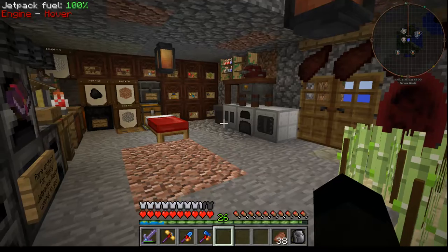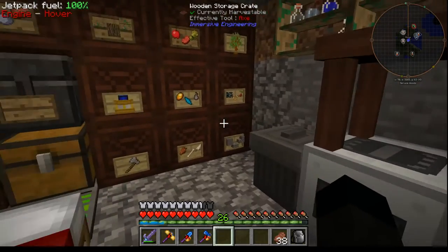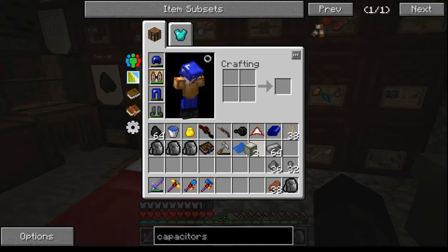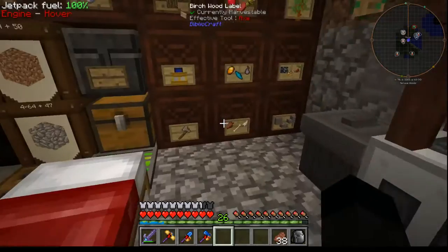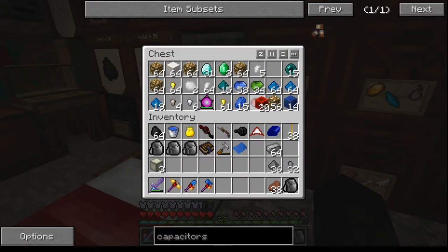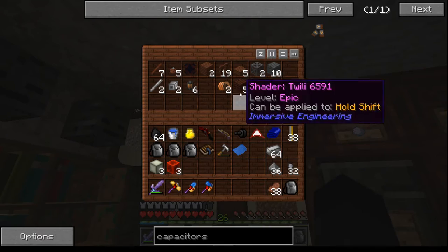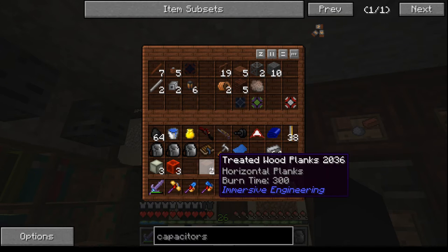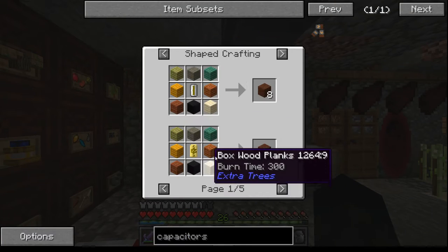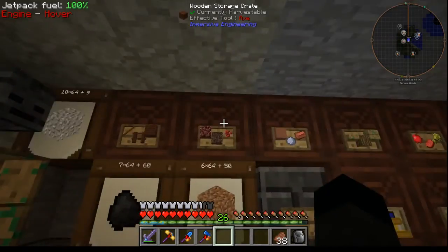However, this only carries 8000 RF. There is a way to make it carry more — we need three capacitors for that. I've got some steel. Before we do that I need three of those, and I'm going to need some more treated wood.